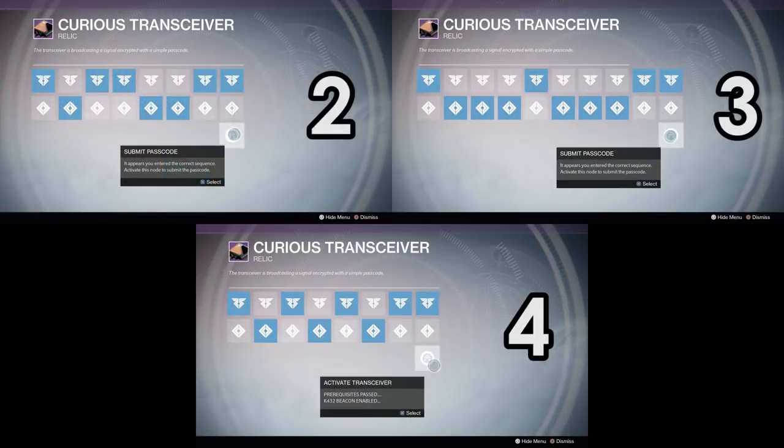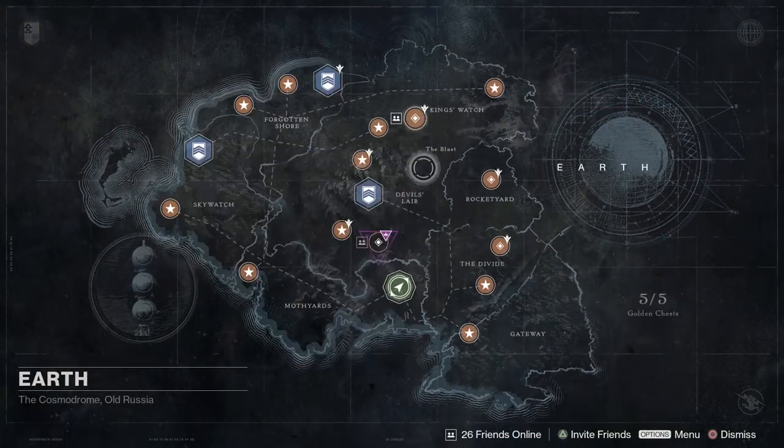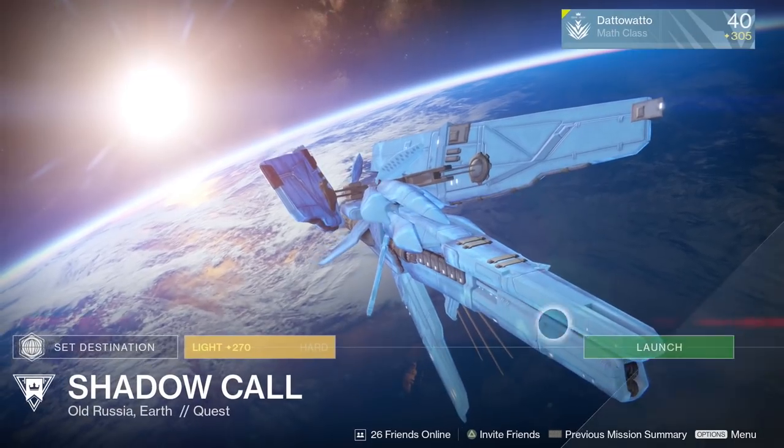The second, third, and fourth codes are on the screen now and also in the description. Once you fully decipher the passwords, the transceiver will start to broadcast. You'll then unlock a new mission called Shadow Call, which is basically Cayde's stash mission starting at the bridge.